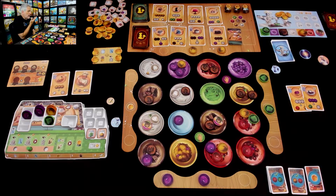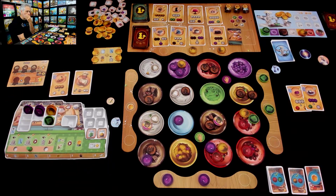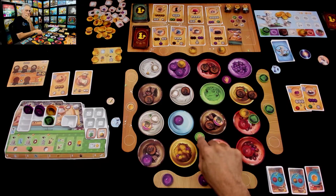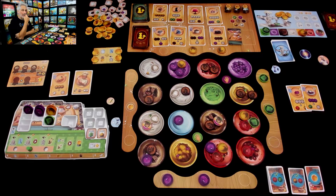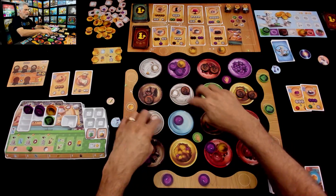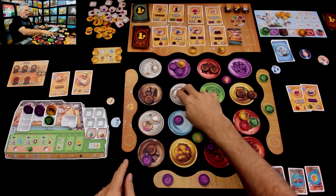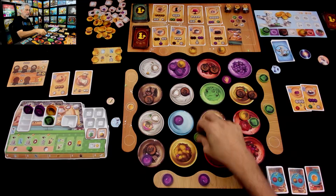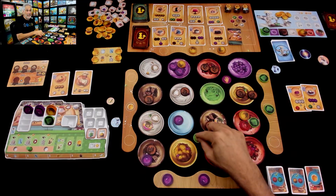From where I am down here, because the last thing I did was come here, I cannot take from this plate, or this plate, or that plate — because it would take me a couple of turns to get over there. The only thing I can't do is stand still; I always have to move one or two steps.